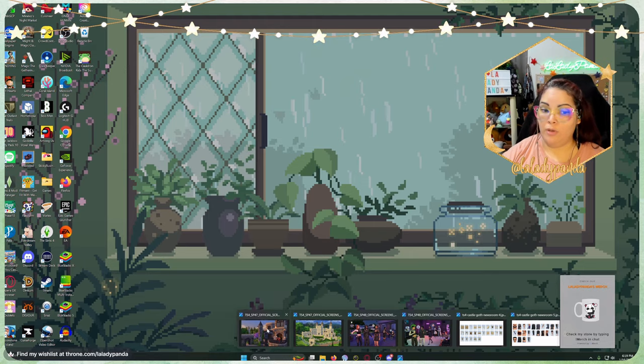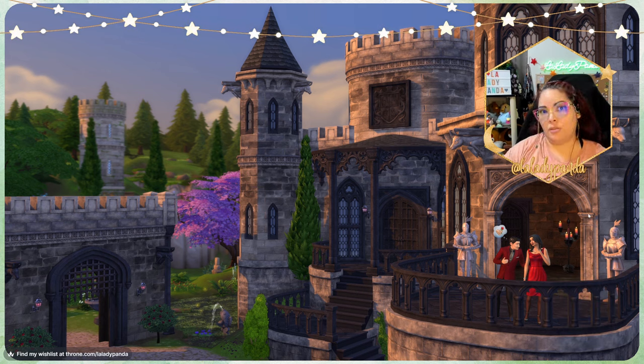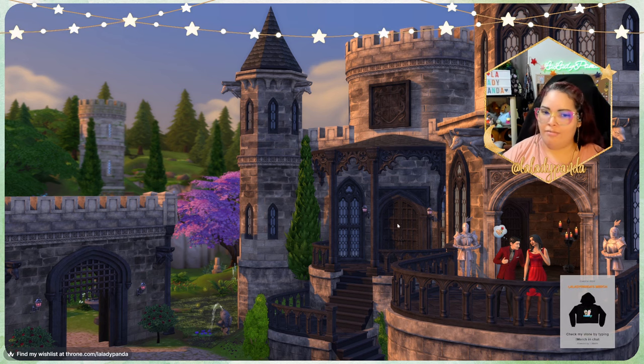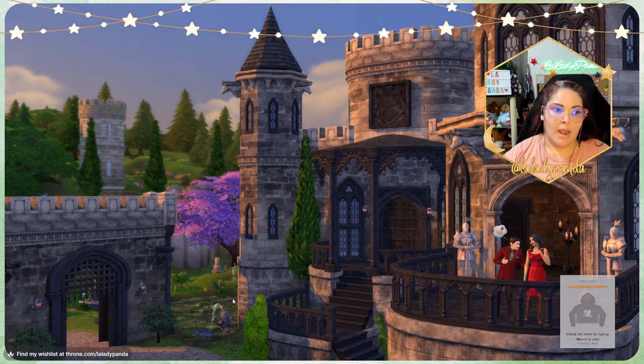Honestly, I didn't vote for the Castle pack — I voted for the futuristic furniture and for Goth Galore. But I'm really excited about it, because it turns out that Gothic structures are actually really useful in a lot of different kinds of builds, not just castle playthroughs. So I'm excited for the build items. It looks incredible — I really love these windows, and having more window options for curved rooms is really exciting because we don't have enough of those.